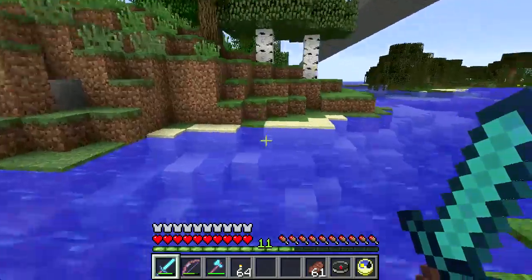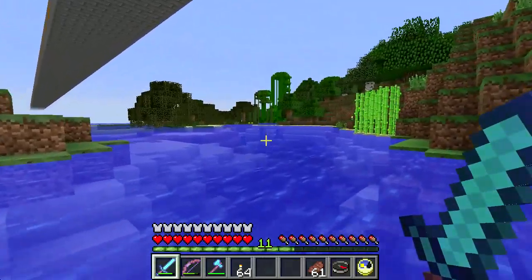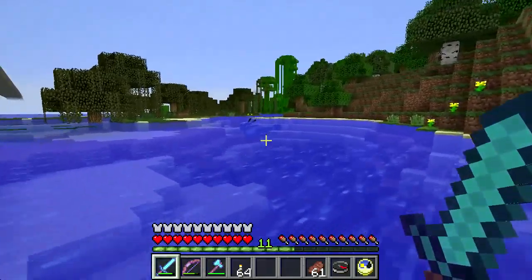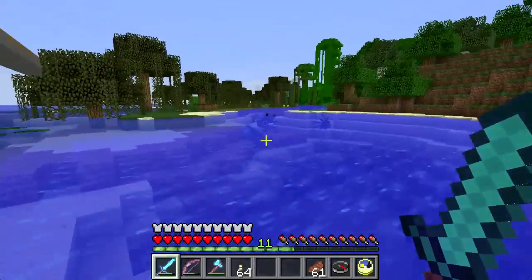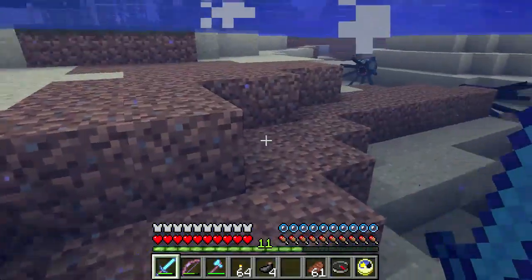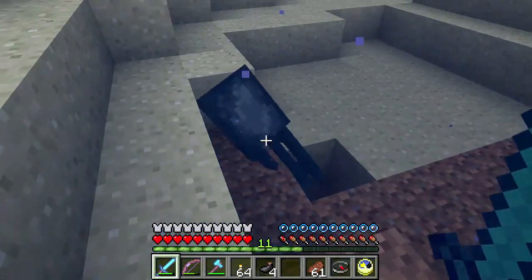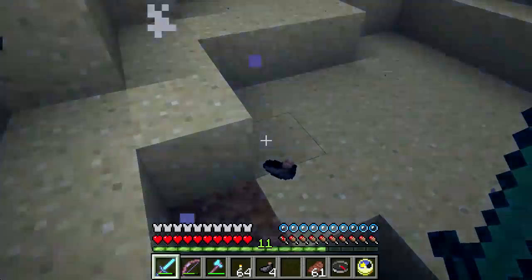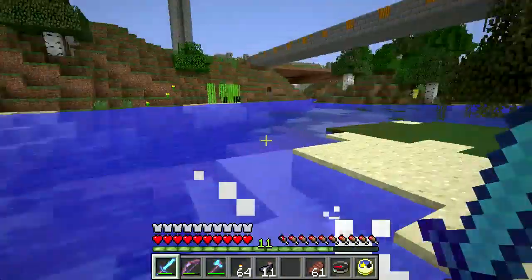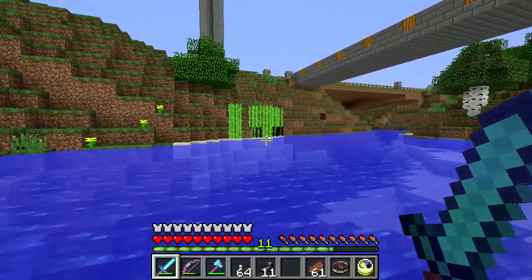Do I see any squiddies down here? There's some - hello guys, I'm sorry about this, I need your ink sacks. You also need squid ink to make a book and quill if you want to write books, so having a supply of squid is useful. And you can see when you have a looting sword you don't have to kill a bunch of them. There - I have 11 ink sacks, that should be enough.